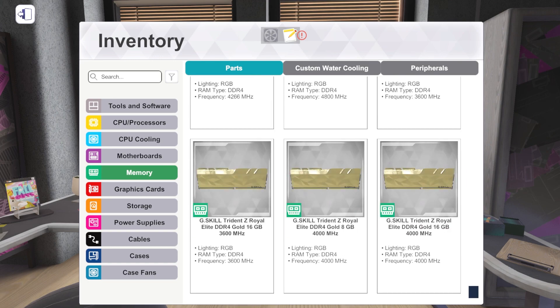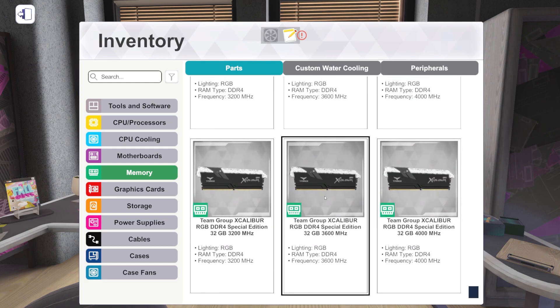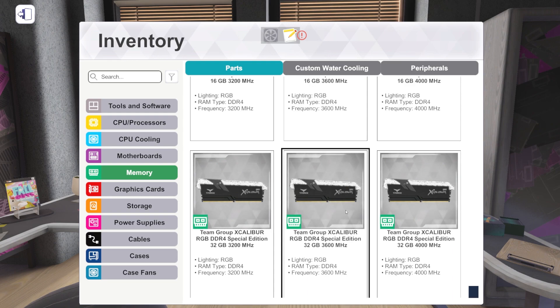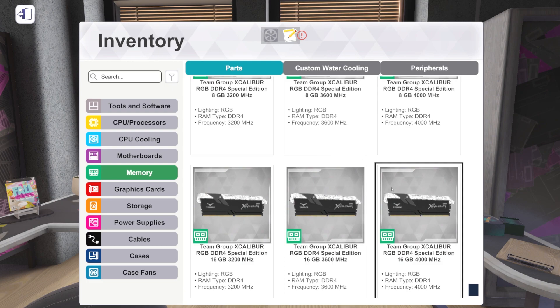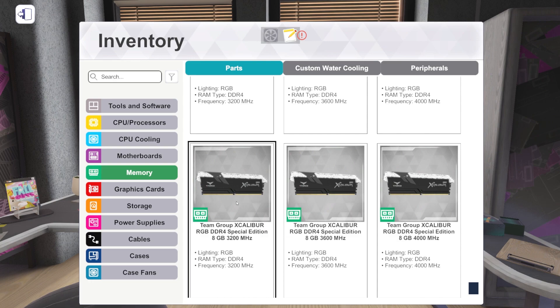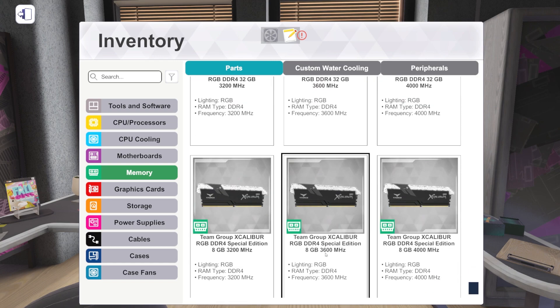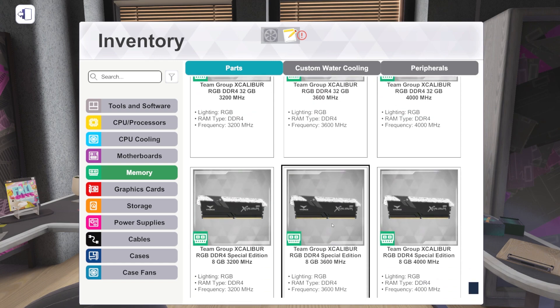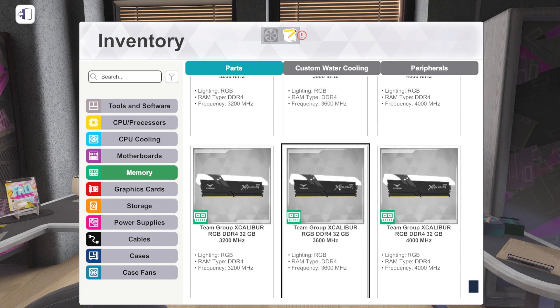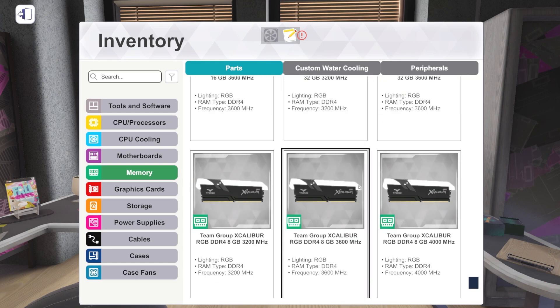We've got new memory, which is exciting. Nothing crazy speed-wise necessarily. We've got Team Group's Excalibur RAM in 32GB flavors at 3200, 3600, and 4000 MHz, as well as 16GB and 8GB at the same speeds. That's a fun RAM design — pretty cool, it is RGB. It has a really interesting heat spreader design. We've also got the Excalibur Special Edition, which gives you a different pattern on the LED shroud, with the same speeds and capacity.